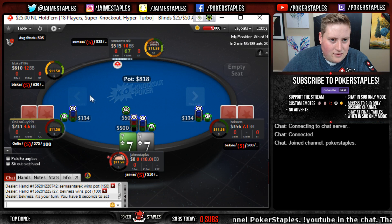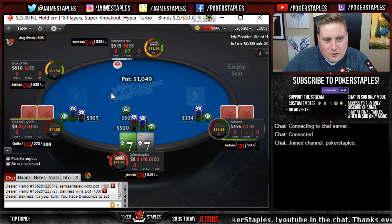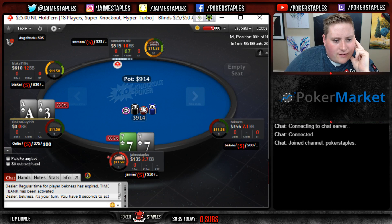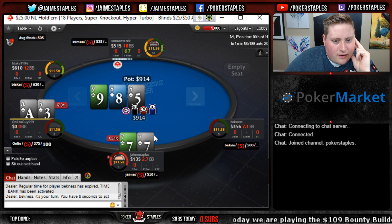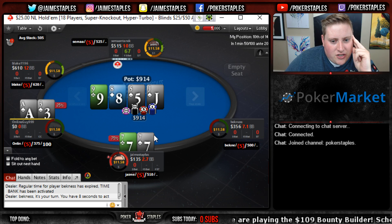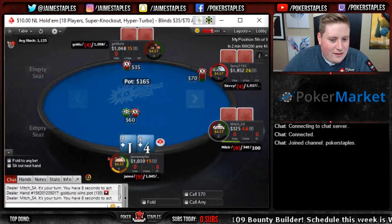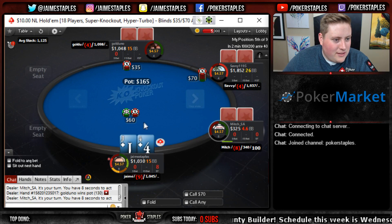Over in the backup tournament - the $25 - it's about $11.58 for a knockout or something. We got a tank - sevens against ace three - for a decent chunk of change here. We need to dodge and we do - look at that, $11.58 coming our way in the backup $25 hyper.